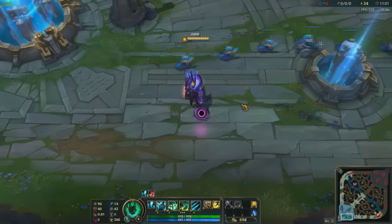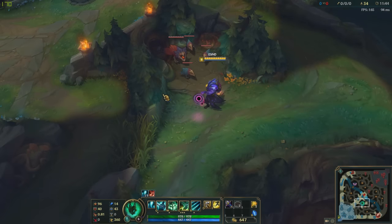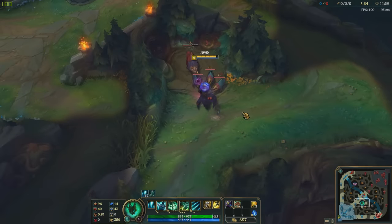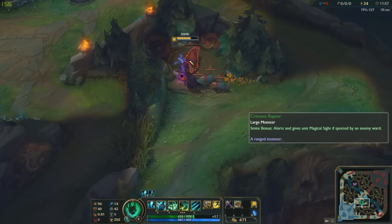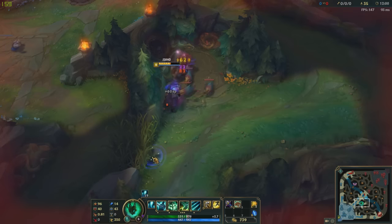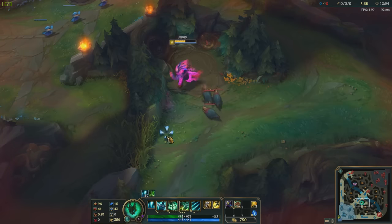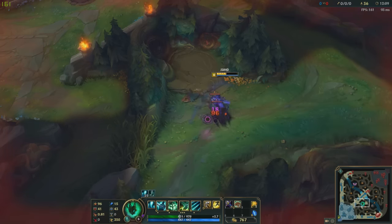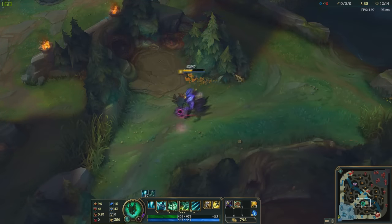All right, let's get into the abilities. We're gonna show the auto attack first. Let's see how this looks. Oh, do you hear that particle effect? Sounds pretty cool - I like it. All right, let's kill this and get the passive. Look at that - it's like a little orb right there. We're gonna pick it up and we glow a little bit. That's pretty cool. I don't really like the auto attack noise though - sounds kind of weird.